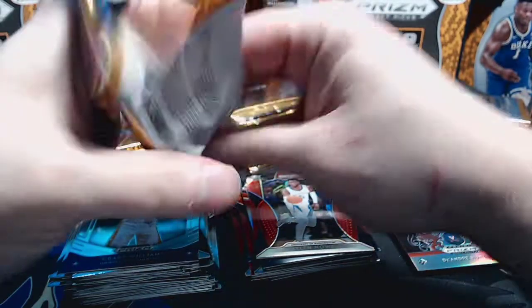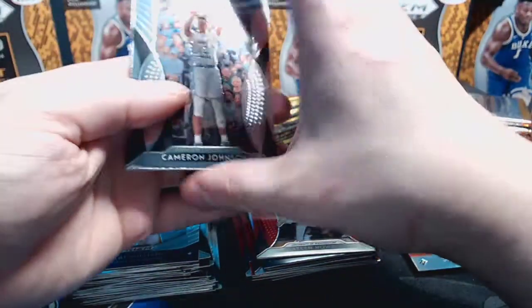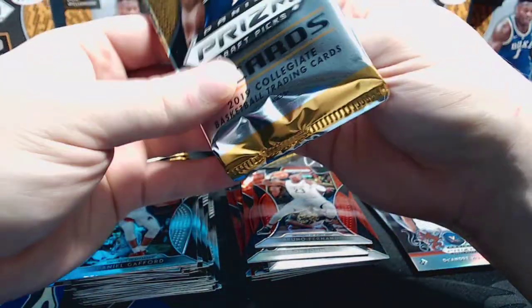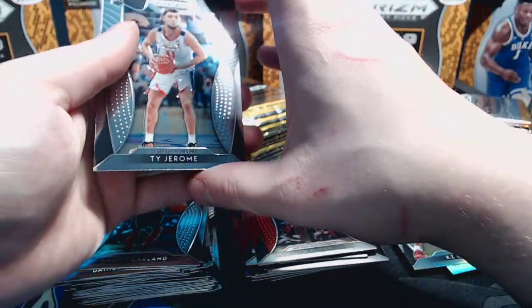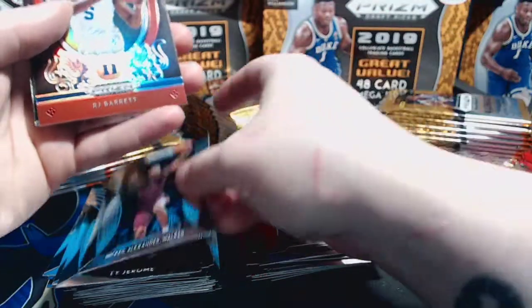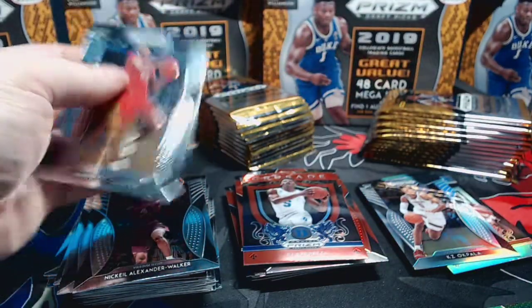Sorry about the scratches on my hands - had a little kitty that was sick, let her scratch my hands, made her feel better, so all good. Cameron Johnson base, Keldon Johnson red, Bruno Fernando red, and Daniel Gafford base. Darius Garland base, Jaylen McDaniels red, silver of KZ Okpala, and Ty Jerome base. Nickeil Alexander-Walker base, RJ Barrett crusade red, Grant Williams green non-numbered, and Jarrett Culver base.